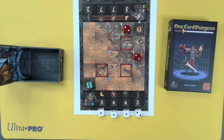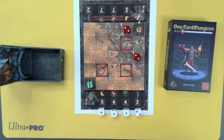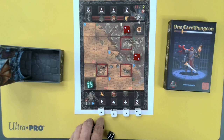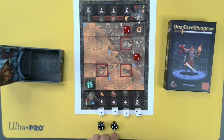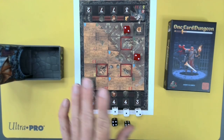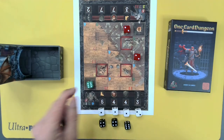Okay, thank you for joining me at the table. We're all set up with One Card Dungeon and we're going to go ahead and roll our energy dice. We have a 4, 4, 6. By the way, I do not have a character card — there are plenty of character cards you can download, but I went for inexpensive here.